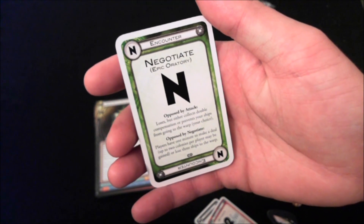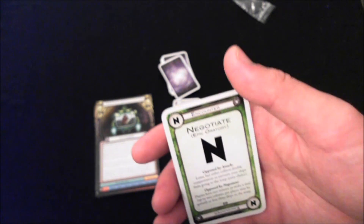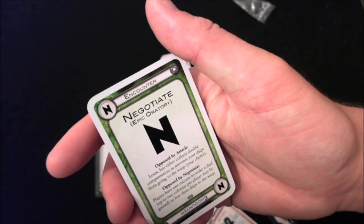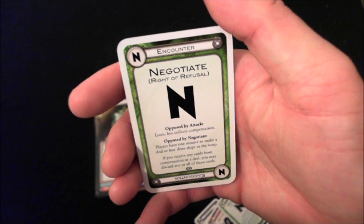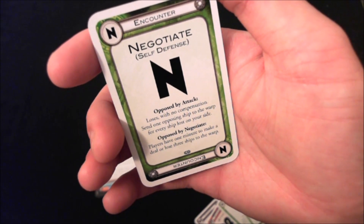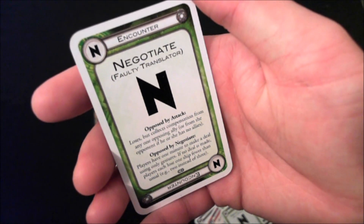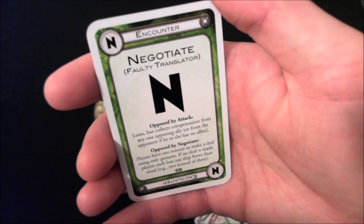You also have new types of negotiate cards. Epic Oratory lets you gain double the rewards — you and your opponent can give each other two colonies instead, and if you lose you collect double compensation or prevent your ships from going to the warp. Rights of Refusal lets you discard cards from a deal optionally. Self-Defense means if you lose you get no compensation, but you send an opposing ship to the warp for every ship on your side. Faulty Translator: you lose but collect compensation from any one opposing ally. Players have one minute to make a deal but can only use gestures — if the deal fails, they only lose two ships.